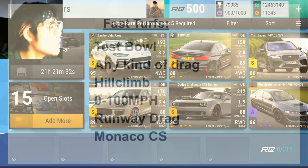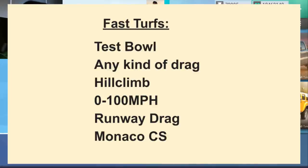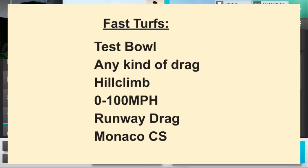Fast turfs — what makes a fast track set? Examples include testbowl, any kind of drag, the hill climb, 0-100 or 0-120, 0-150, runway drag, and Monaco City Streets. Monaco City Streets is a bit of an outlier because it has a couple turns, but only about three. At the end of the day it has so much more fast straights that I consider it a fast track. Interestingly, a 3-3-2 car is going to beat a 2-3-3 on Monaco City Streets even though there are three turns, so I'm putting it under the fast turfs category.